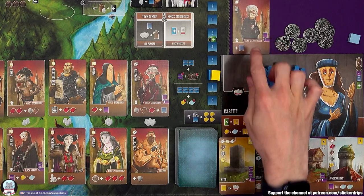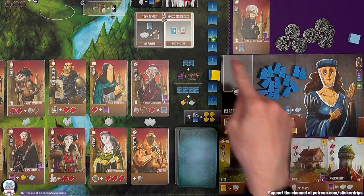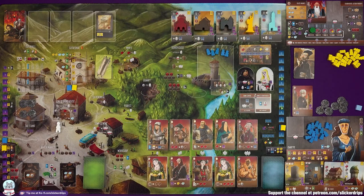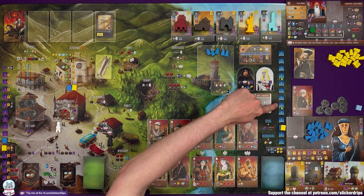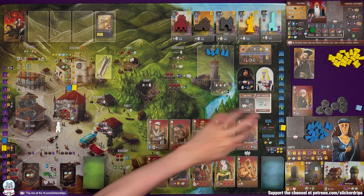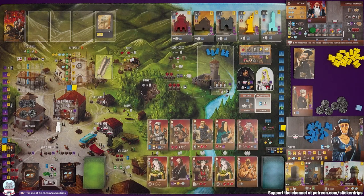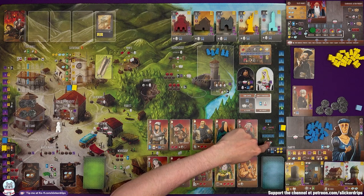The abbot that I got for free at the start of the game gives me an ability at the king's storehouse — whenever I go there I can gain an influence. Influence is going to be important for gaining these wonders, as there is an influence cost on each of them as well as resources and coins. When you go past certain stages — from four to five or eight to nine — you gain the top building card from the deck. You can pay influence to avoid some things: two influence to avoid losing a virtue or spending two coins, and four influence to avoid paying a gold or a marble.